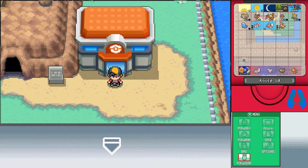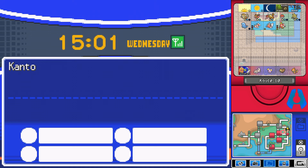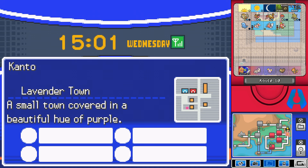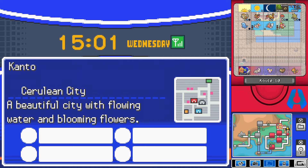Hey everybody, welcome back to another episode of Pokemon Heart to Go, where last time we made our way from Saffron City back over to Route 8 and made our way through Lavender Town through Rock Tunnel to get to the power plant. We found out that there is a suspicious character over in Cerulean City, so we need to make our way there.